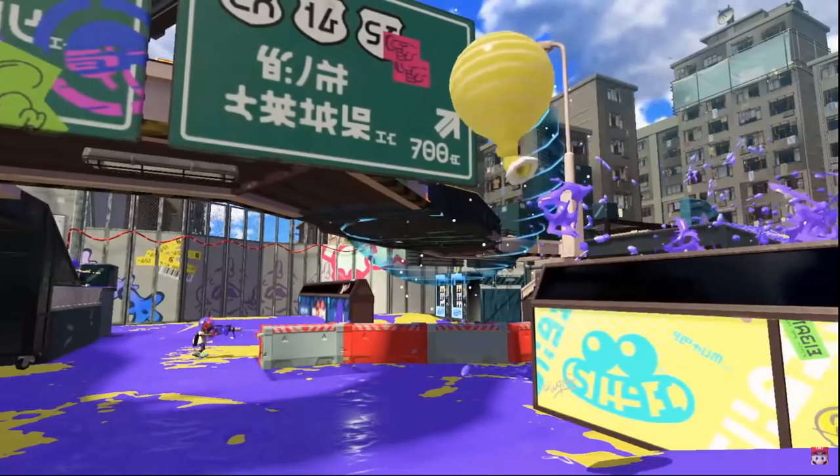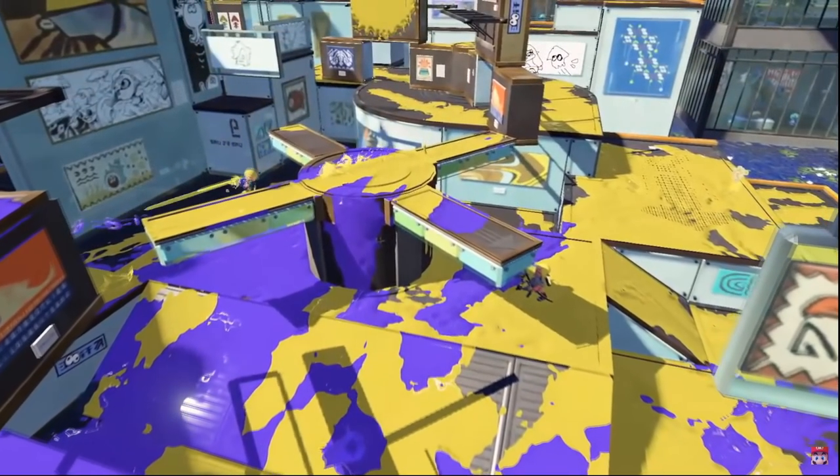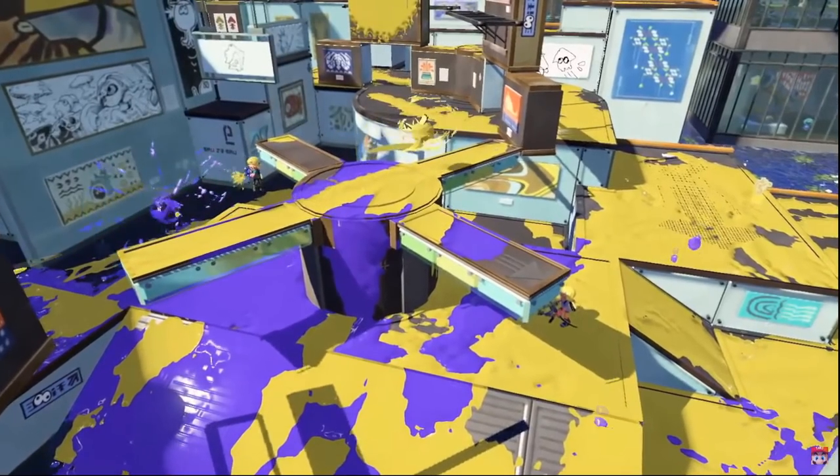Also, this Bubbler special does extend below the ground. We also get to see another example of a squid roll, and it's worth noting this comes after swimming around, so my theory that squid rolling requires momentum may be true.